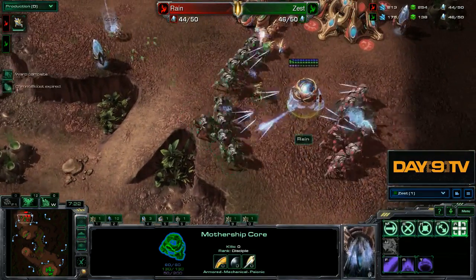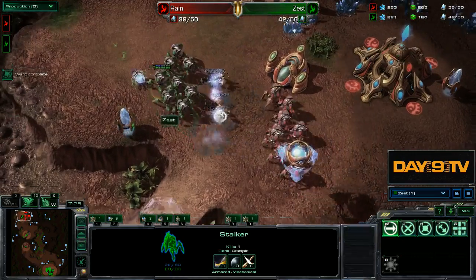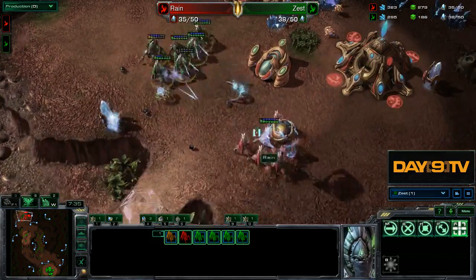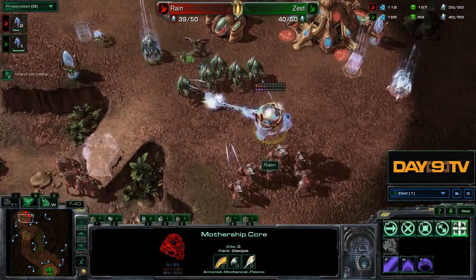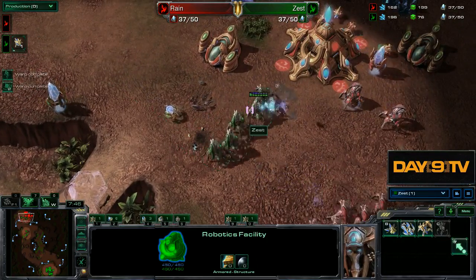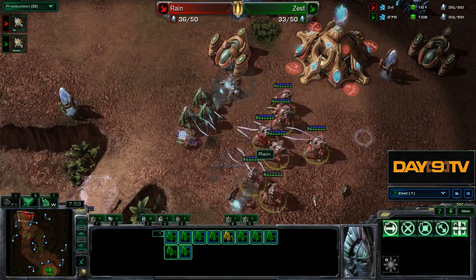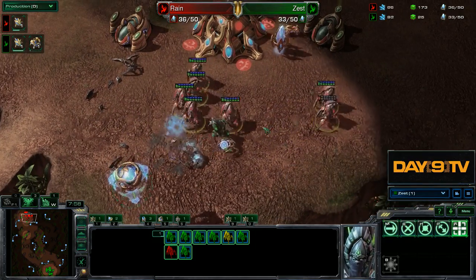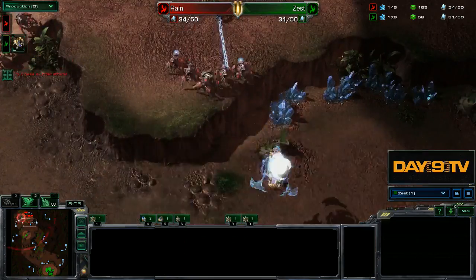We're going to see some super slick dope stuff. Versus DTs, we have the observer. However, if we somehow get deflected, we can just expand and immediately build Immortals. But if for some reason an opportunity presents itself - which will happen if our opponent makes an error, as in this game, or if our opponent tries to attack a little too aggressively - well, we're actually A-OK.